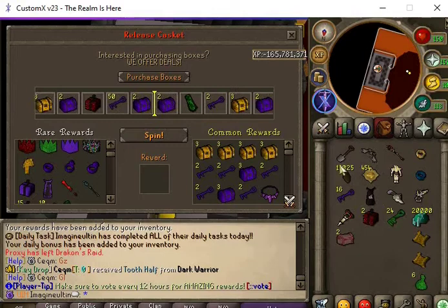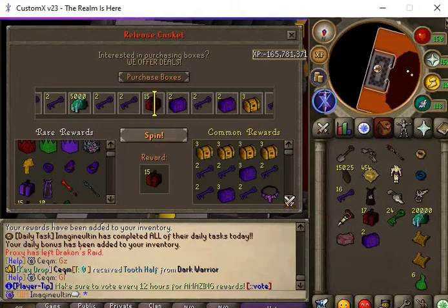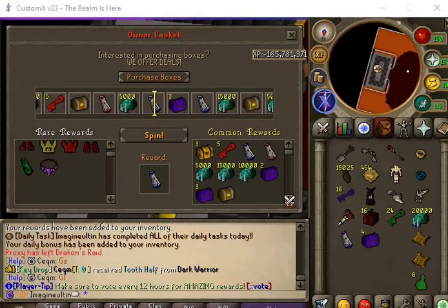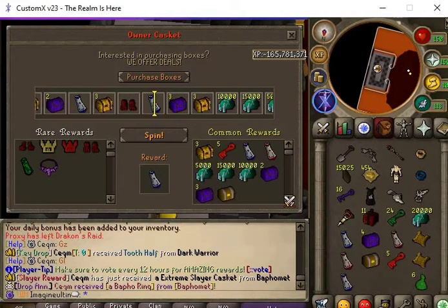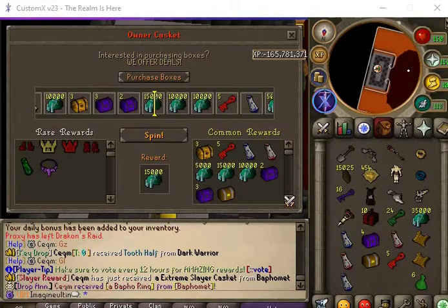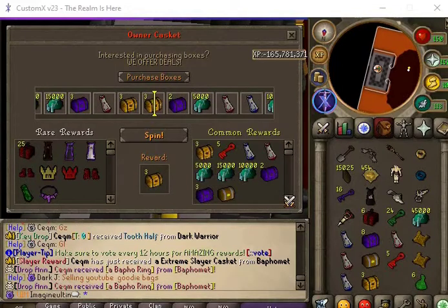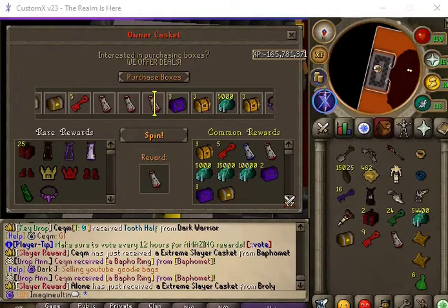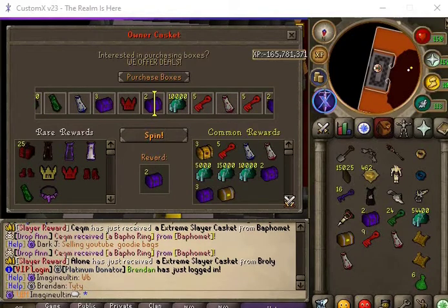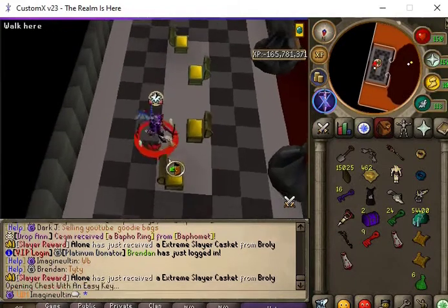We have 24 easy keys and two owner boxes — now 15 owner boxes. Let's run it up: one mortal casket, blue donor cape, red donor cape, red donor cape again, a launch casket, five boss keys, one off the owner's boots. Then 15T, two immortal caskets, 10T, three cash caskets, two immortal caskets, three cash caskets, red donor cape, another red donor cape, two immortal caskets, and a phantom stat from a launch casket. Let's see what we can get from 24 easy dracon keys.